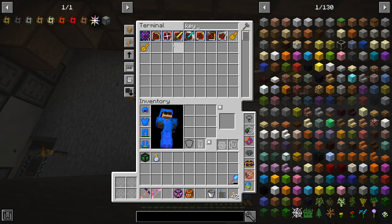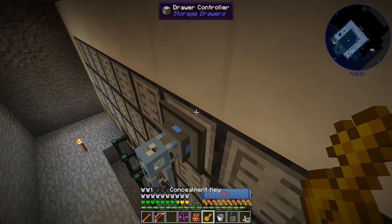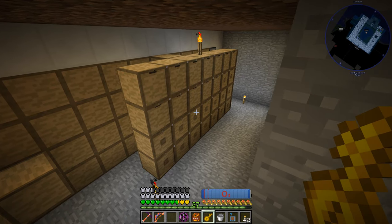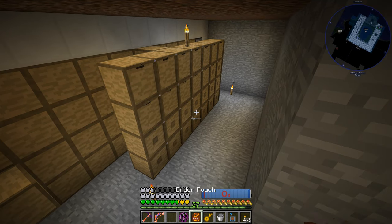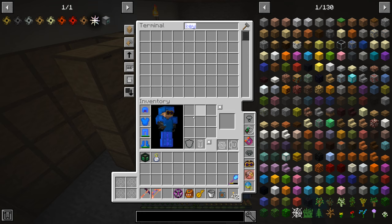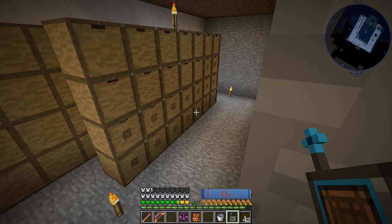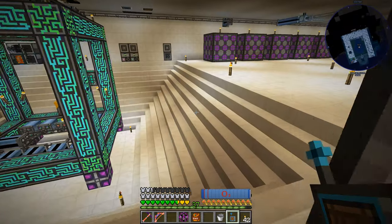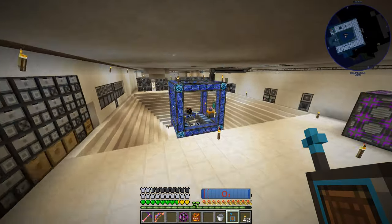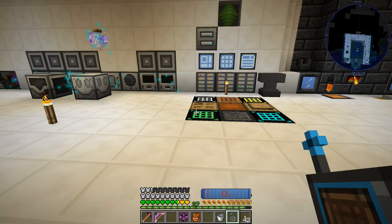All the essences being produced are coming into these basic drawers, giving us a large storage buffer. I'll also grab the concealment key and hit the controller with it. Doing it from the back of the block works just fine - everything is now concealed, no more things being shown. All the essences are being stored, and we're doing pretty good at this point as far as collecting resources.